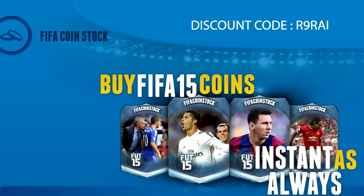If you guys are looking for some cheap and instant Ultimate Team coins, be sure to check out fifacoinstock.com. Their link will be down in the description as well as a discount code which is shown on the screen right now.